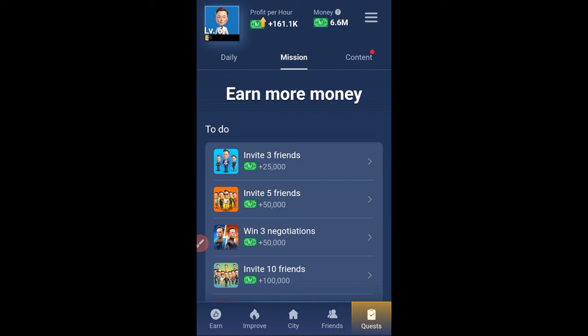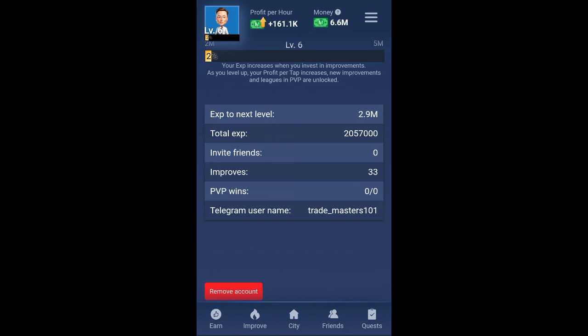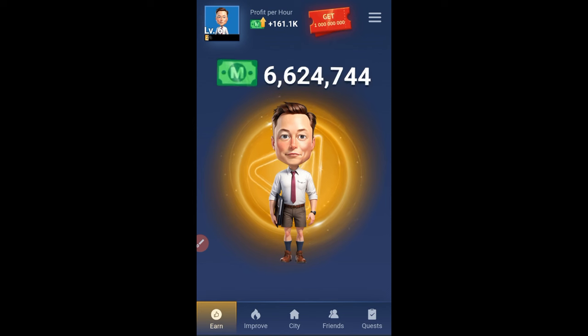To upgrade your levels, click your profile icon at the top left. Once you click on that, you'll see your current level and what it'll cost you to get to the next level — the number of points required. All you need to do is go to the Improve option, start buying those cards, and once you spend up to 2.9 million points, the next level is guaranteed.